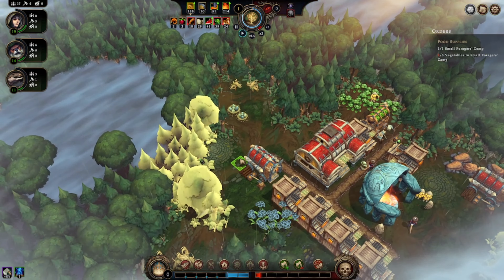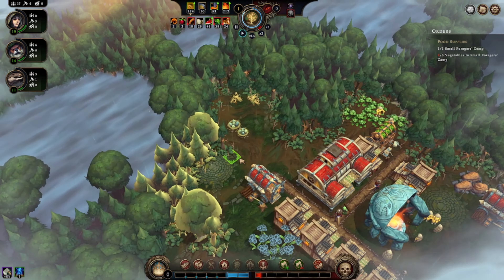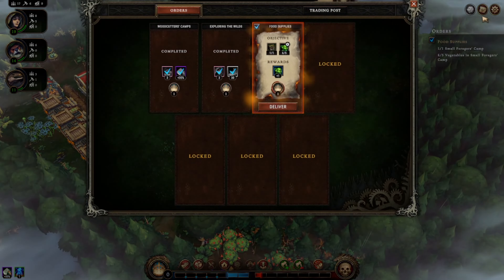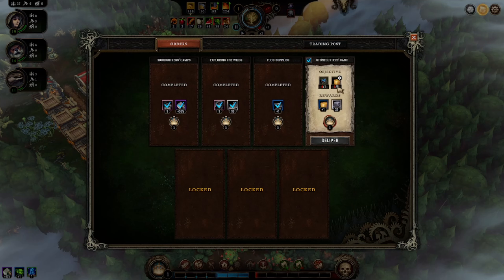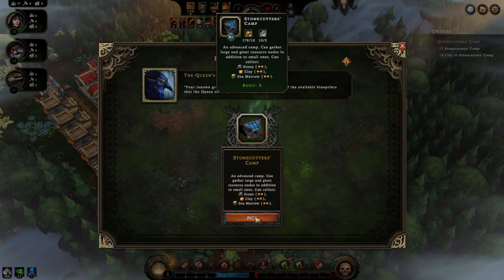I just love the music in this game. If you've been on the channel for a long time you will also know that I love music that has a female voice making almost words in the background — I love that. Now I'm done here — deliver. I'll get queen's grace: vegetable plus one — vegetable production gains an additional vegetable every year from gathering forms or production. And I got this one: stone cutters camp — an advanced camp that can gather large resource nodes. Additional small ones can collect two stars for stone, clay, and sea marrow. I would love to build that.